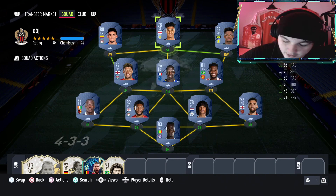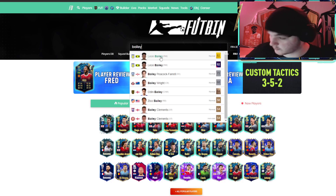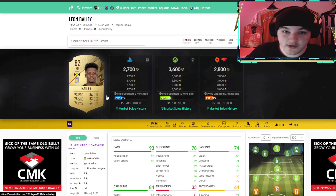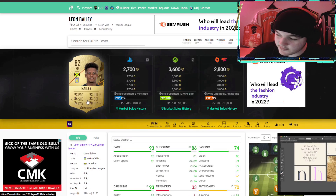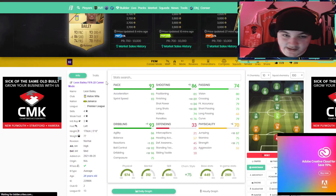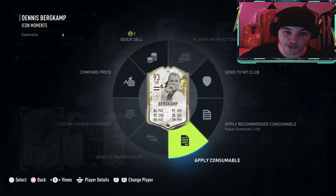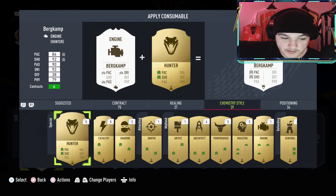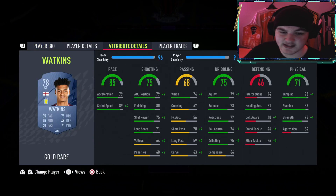Now we're going to head over to the last tip of the day over on Footbin. This tip is chemistry styles. Let's take Bailey for example - especially if you're not using a crazy good team. Chemistry styles will be very beneficial. If you chuck a marksman on him, he gets a plus 8 shooting, plus 9 dribbling and plus 6 physical, and he goes to an 87-rated left wing. So although he's 82 rated, he's going to perform as if he's 87 rated in game - that's the power of chemistry styles. You don't have to go out and buy hunters or shadows and spend thousands of coins. Search your club for chemistry styles - I've got a sniper, so I could apply it onto my Watkins and it'll give him like plus 10 shooting, plus 6 or 7 dribbling.